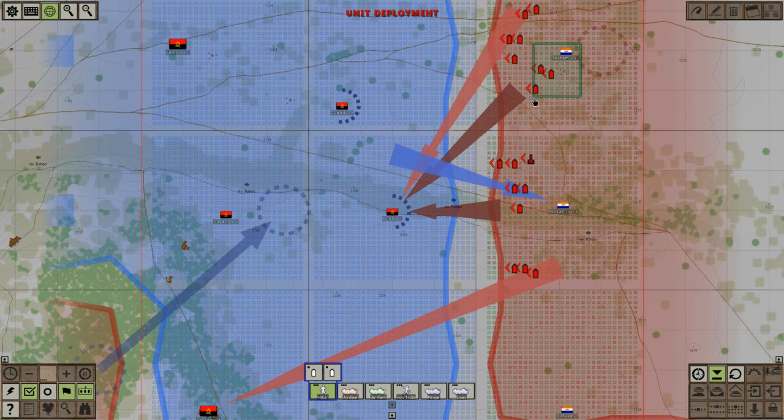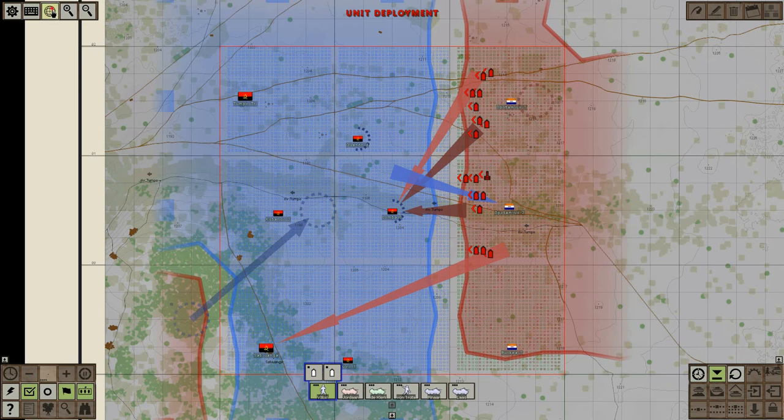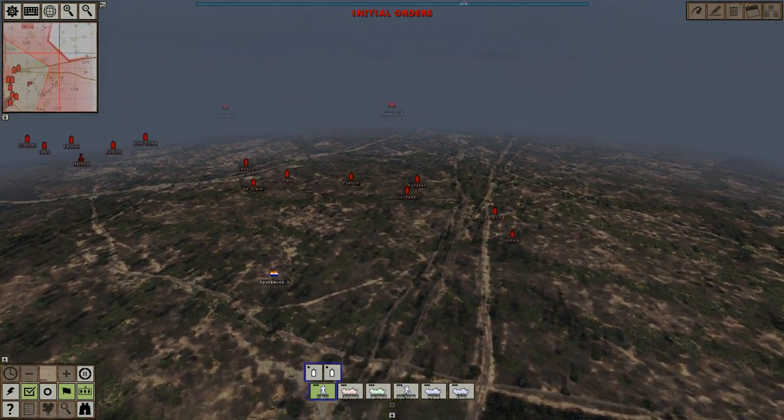We are continuing with the attack of our Rattels, and I appreciate the subscribers that gave me the correct name for this vehicle. We're going to go ahead and go on a full-on assault on Trompetri, where the MPLA is supposed to be stationed with our Rattel vehicles. I'm hoping they don't have any tanks waiting for us. We know the Cubans have been assisting them with armaments and weapons, and I can only assume we're going to try to do our damn best to get into this area quickly and take it by storm.